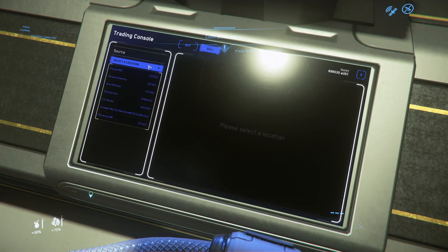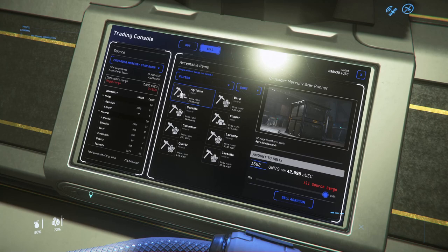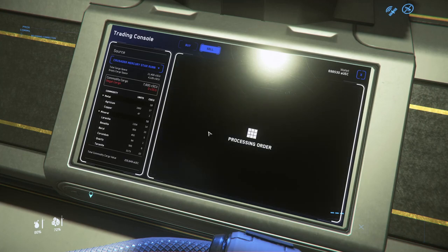We're at 698,000 AUEC. Let's start with Agrisium — 42K, not bad. So starting at 698,000, let's see where we end up.